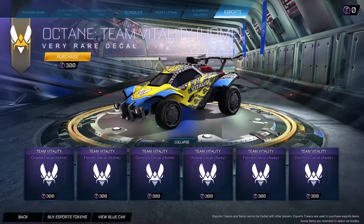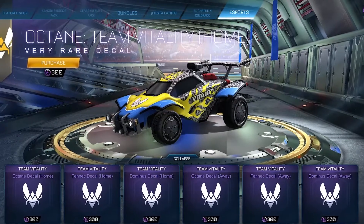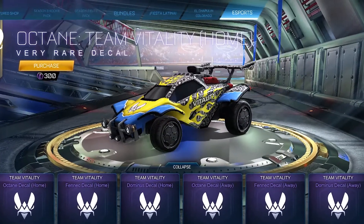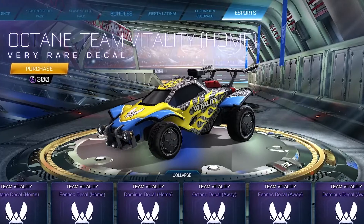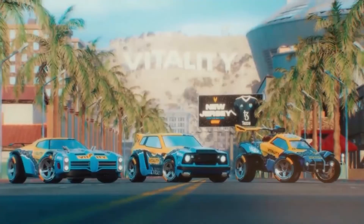What's going on guys, I've got an RLCS team decal treat for you today. Everybody's seen the Vitality decal that just released yesterday for this season. The Vitality decal — nobody was expecting it — is absolute garbage, let's be real. The colors, I don't know where they're getting them. The leopard print nobody understands, and the design looks like it was done by a two-year-old, both for the home version and for the away version.